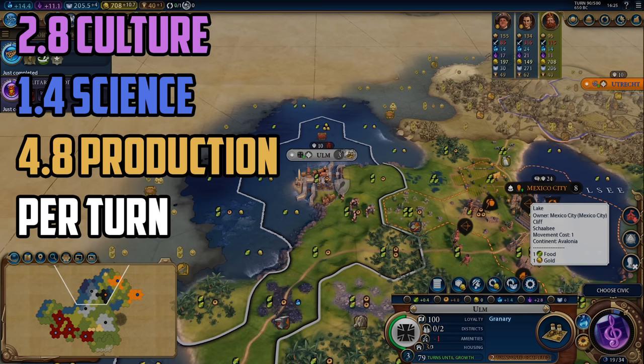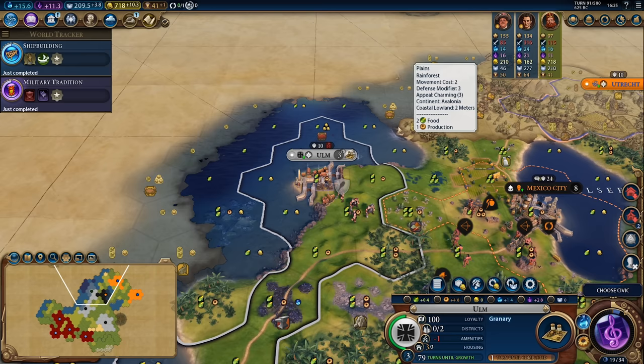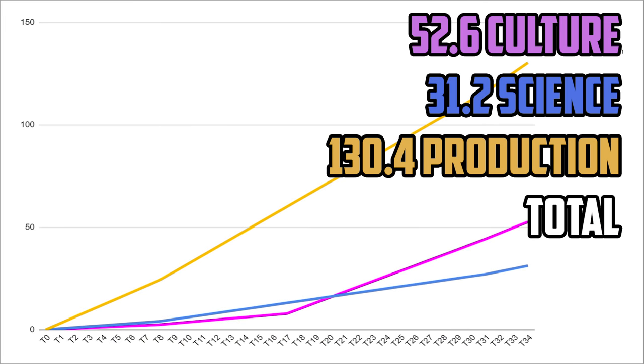It took the city another three turns to finish the granary, during which it produced 2.8 culture per turn, 1.4 science per turn and 4.8 production per turn, for a total of 4.8 culture, 4.2 science and 14.4 production. The city's yields didn't grow the way you'd expect for the final phase because at 3 population the city now has a negative 1 amenity, which reduces yields by 5% and growth rate by 15%. In total over the 34 turns of the trial the city earned 52.6 culture, 31.2 science and 130.4 production.